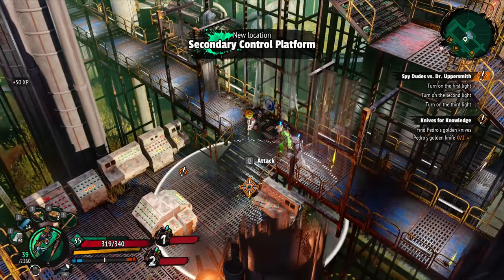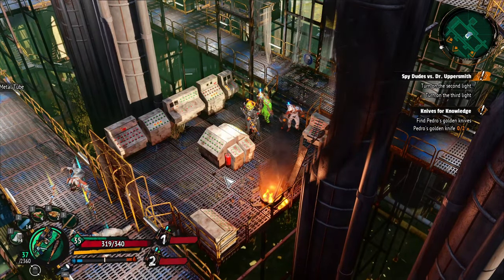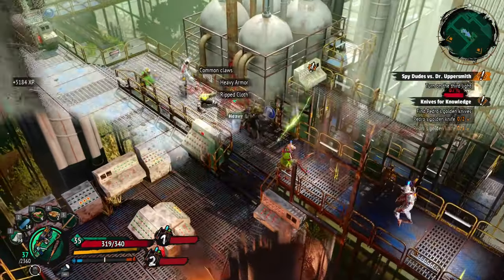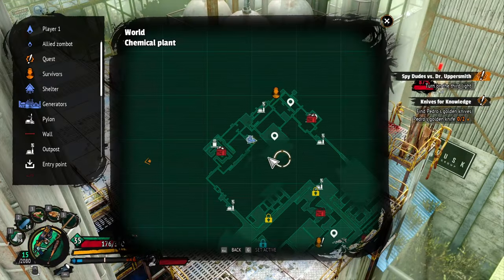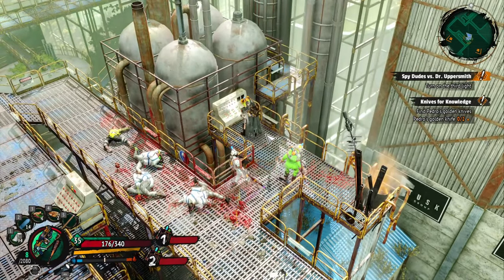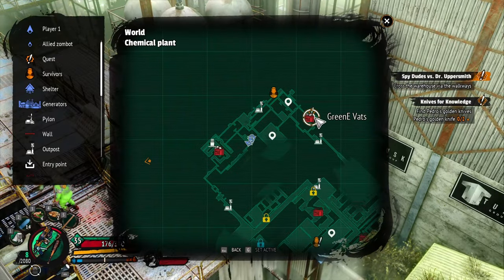This is where I find the secondary control platform. Turn that on and then proceed to get lost — actually I think it counted as the first — but proceed to get lost for 20 minutes before finding another one. So this is me finding the third one, which is on the second story. Actually I think they were all on the second story. No, the second one's on the third story, which is all the way up in the top right-hand side.